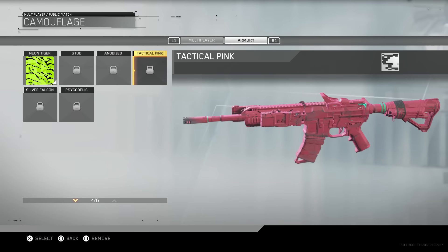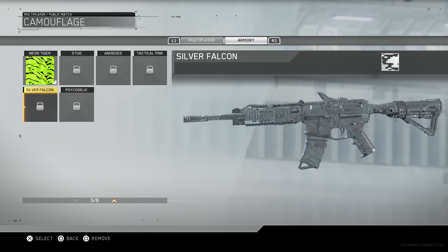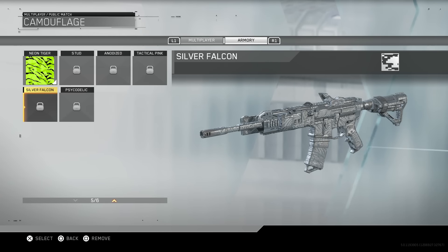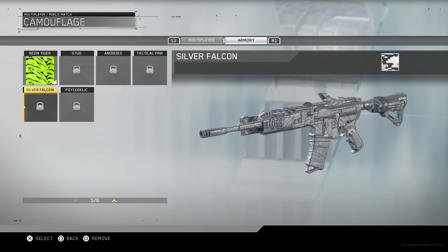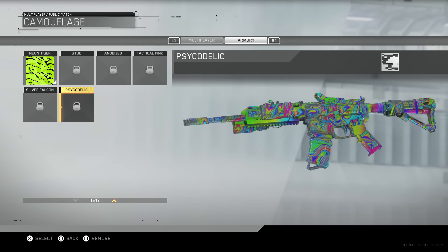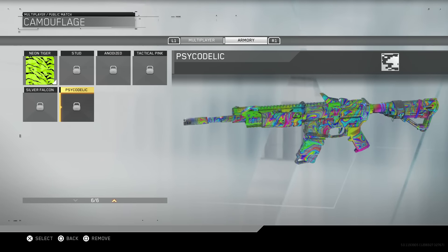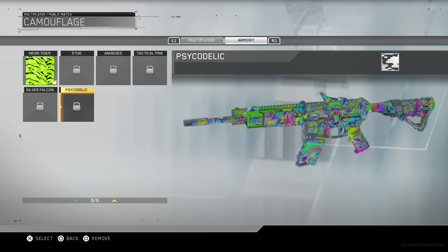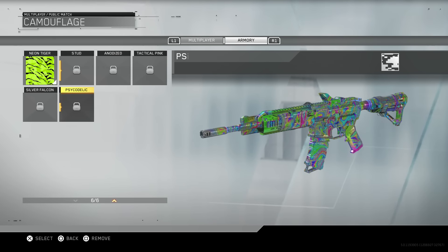The Tactical Pink camo looks really cool — it almost reminds me of a CS:GO skin. The Silver Falcon camo looks really cool too, very similar to one of the DLC camos from Black Ops 2 if you guys know what I'm talking about. And then there's the Psychedelic camo, which looks very similar to the rainbow zebra one — I think I'd use this one if I got it. Just look at it — we've never seen a camo like this before. Infinite Warfare will be adding more supply drop camos throughout the full release.